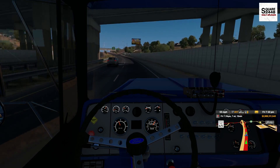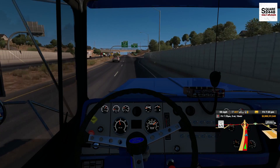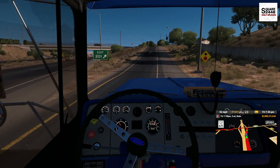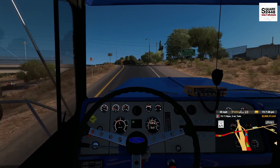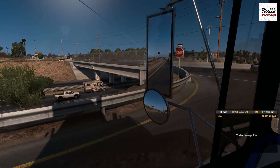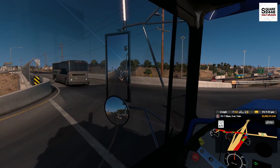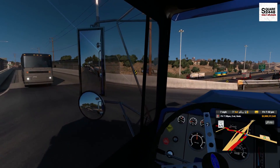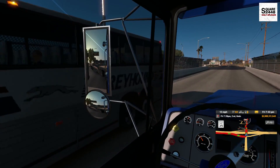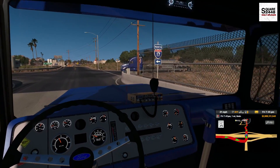We'll be getting off at exit 201 and it looks like we're just around the corner — less than 3 miles from the drop off. We have a lot of traffic coming this way but looks like we're good to go. This bus driver is being pretty nice — it's always helpful when drivers help us out, because driving a big truck like this is tricky. That was a tight one; almost thought we were going to touch there, but we did a pretty good job.